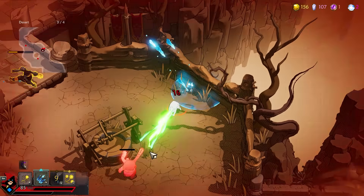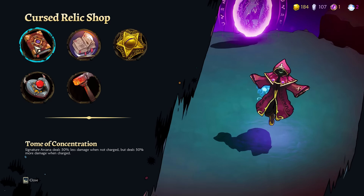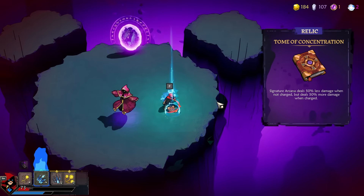We did find another chaos gate thing. We have some very close-range idiots. We're going to use the ability, which happens to be going off now. So I think that's actually it — we've won. This is one I like: Signature Cannon deals 50% less damage when not charged, but 50% more when charged. Well, we only use it when it's charged, so that's real big for me.